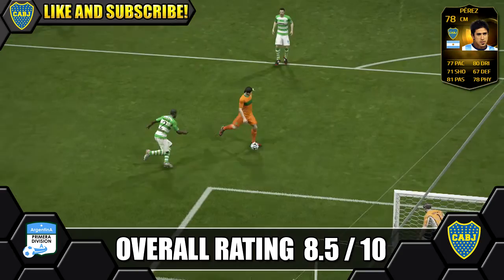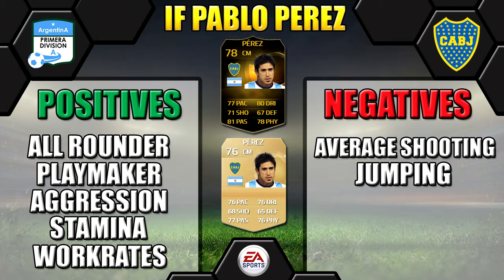We'll leave you with Informed Perez's positives and negatives. His price range is 16k to 35k on PlayStation and 14k to 28k on Xbox. He can be bought at minimum prices — we paid 14,250, straight after release, but he'll probably come down and will be a definite bargain around discard price. He is perfect for a Primera Division side, which is getting more popular with Tevez's return, so you may get more people wanting to build one.